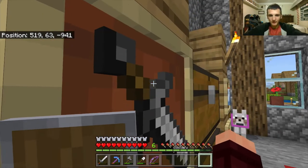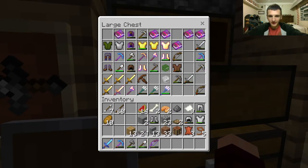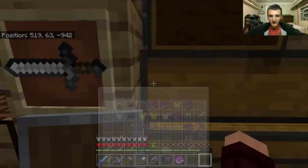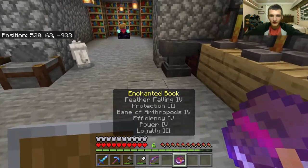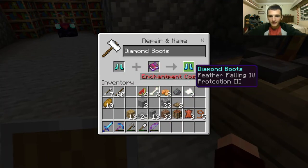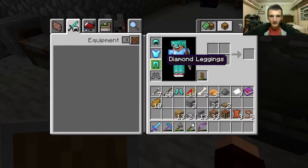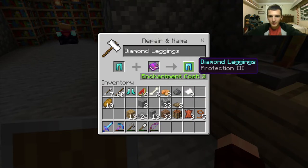I put a diamond sword in too. My cousin Vincent said I should use this enchantment on a bow. I'm just gonna wait — I want to enchant my armor before I actually start using it. Let me check what protection three looks like on legs.